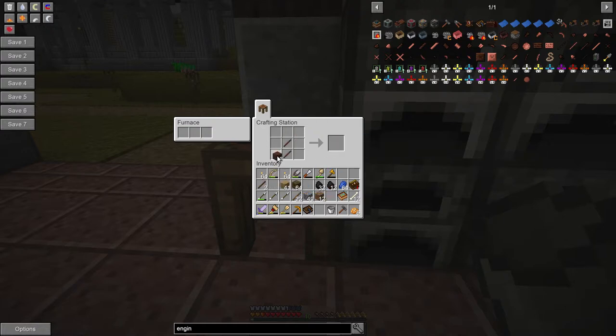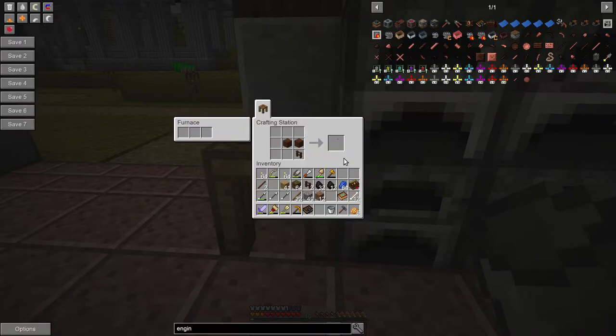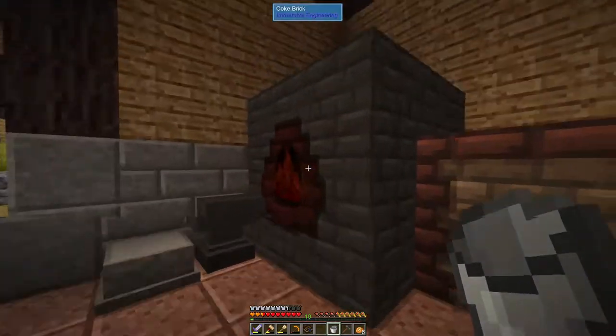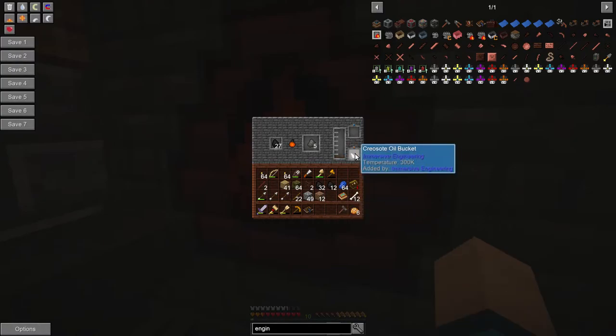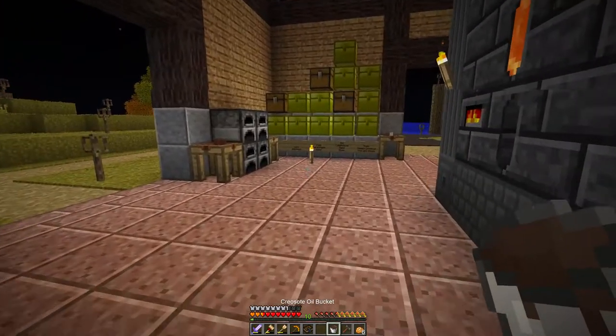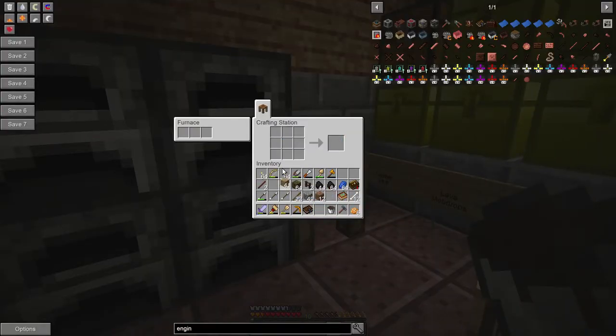In version 1.12, fences became super expensive. We are short — so you can't do it with one bucket. That's disappointing. Give me more — give me more of sweet nectar. Yes! Oh wow, brilliant. I love having all these crafting benches set up next to each other.